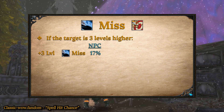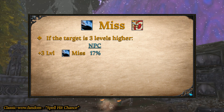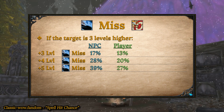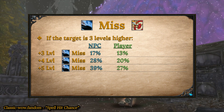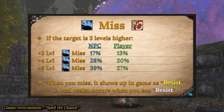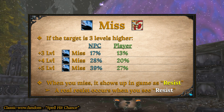So the caster has a 17% chance to miss a raid boss, and for every level beyond that, it increases the miss chance by 11%. In PvP, a caster targeting a player 3 levels higher has a 13% chance to miss, and every level beyond that increases the miss chance by 7%. That's literally the entire hit and miss system for spells. When you miss a spell in game, it won't say 'miss' — it will say 'resist' but in yellow text. A real resist occurs when you see the word 'resist' but in white text.